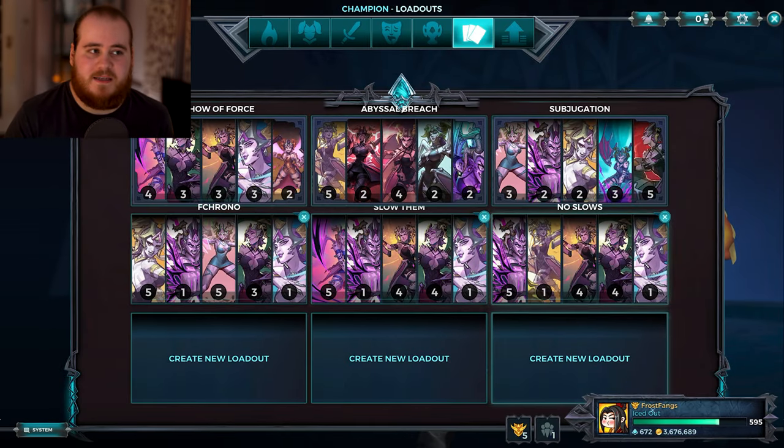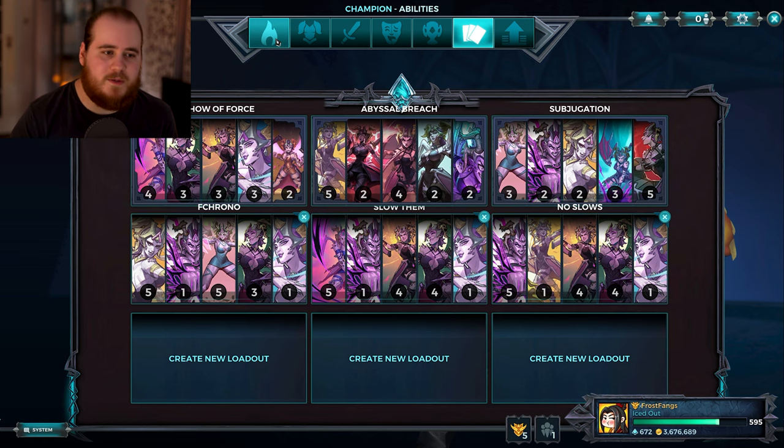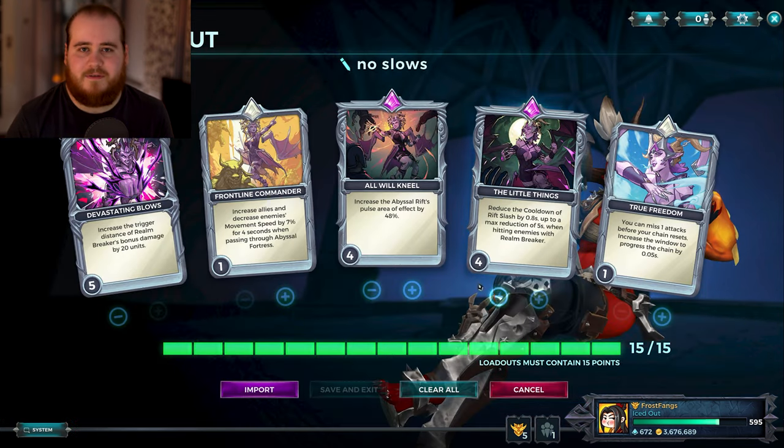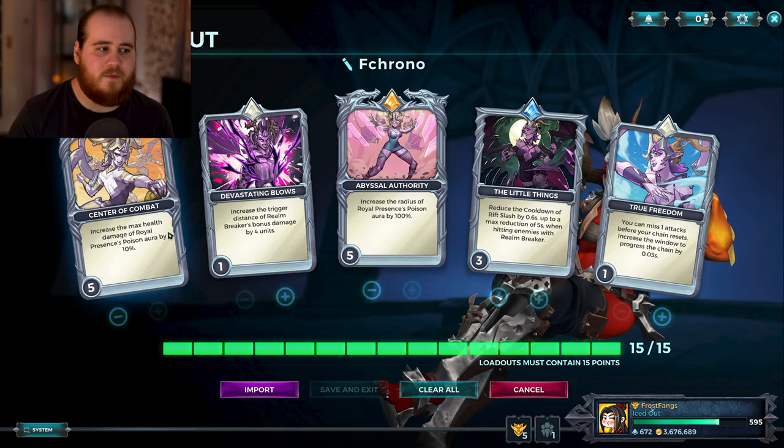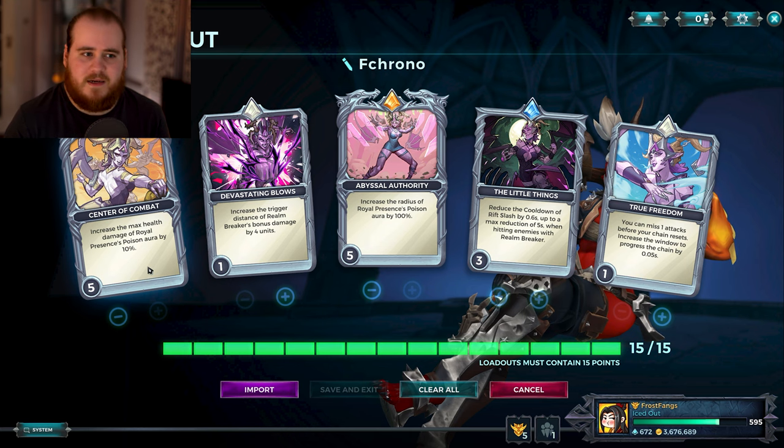Hi guys, Frostfangs here back with another Paladins video playing Nyx today, but not with the way I've played her most on the channel — the damage range or slow setup. Instead we're going to be running her with the F, Royal Presence, sort of Poison Aura. There's definitely a better name for it but I think Poison Aura actually works the best.